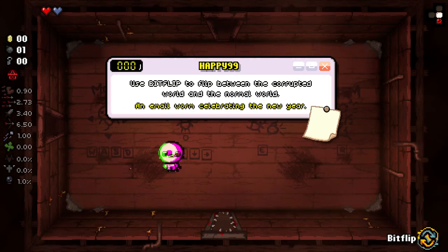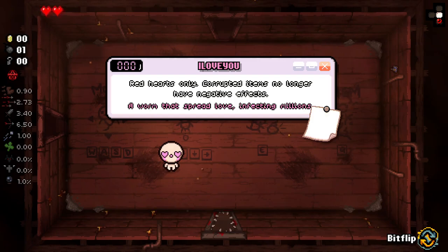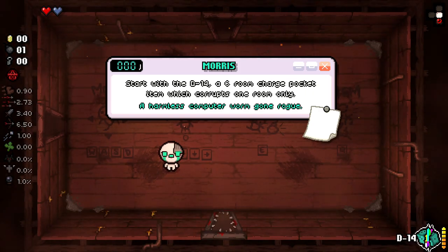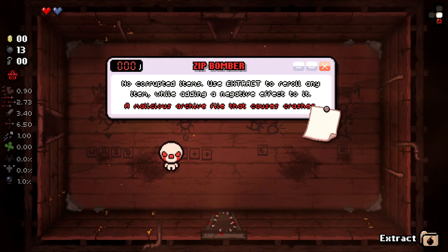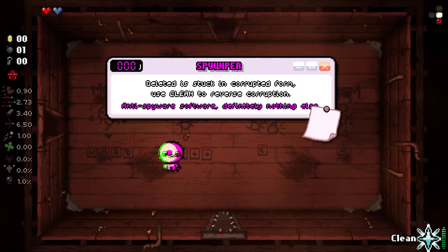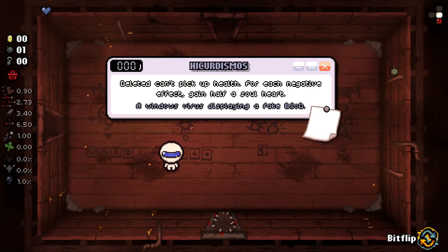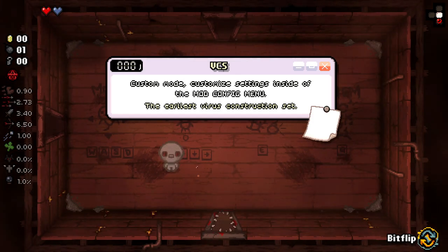So that's Custom. Then we've got Happy 99 - using Bitflip to flip between the corrupted world and the normal world, an email worm celebrating a new year. The I Love You - red hearts only, corrupted items no longer have negative effects. We've got Morris - starting with the D14, a six-room charge pocket item which corrupts one room only. The Zip Bomber - no corrupted items, use Extract to re-roll any item while adding a negative effect. We've got the Crypto Locker - no red hearts, corrupted effects are concealed but they provide a damage bonus. Spyware - Deleted is stuck in his corrupted form, using Clean to reverse corruption. Jerusalem - an Eden mode starting with random stats, items, and appearance.